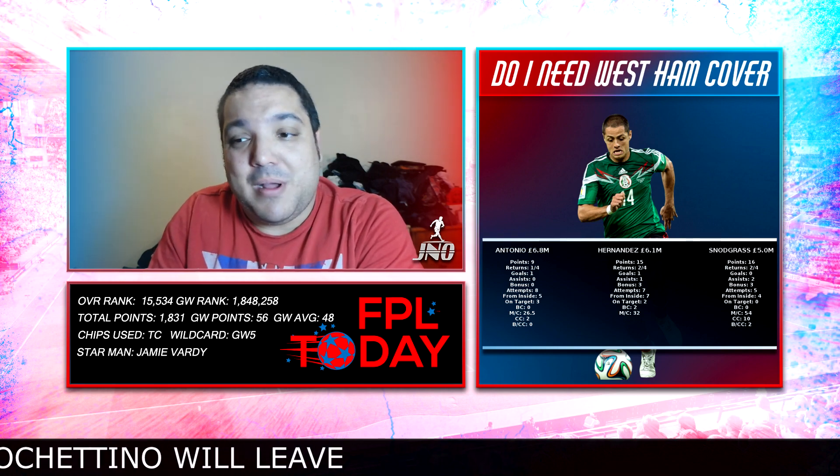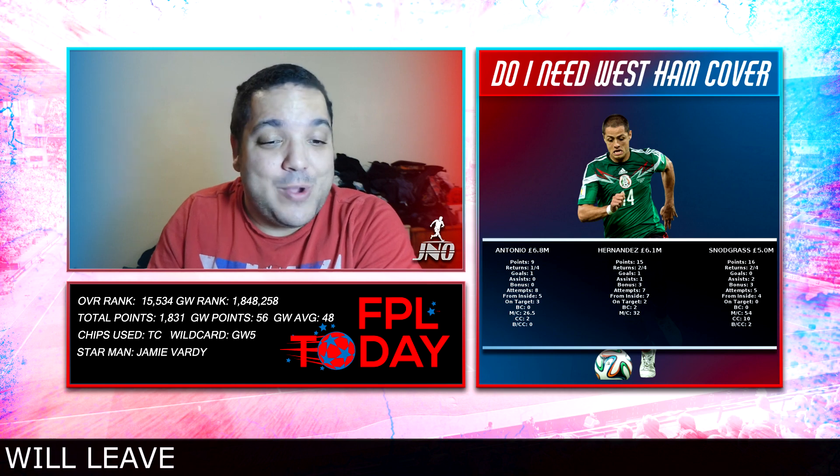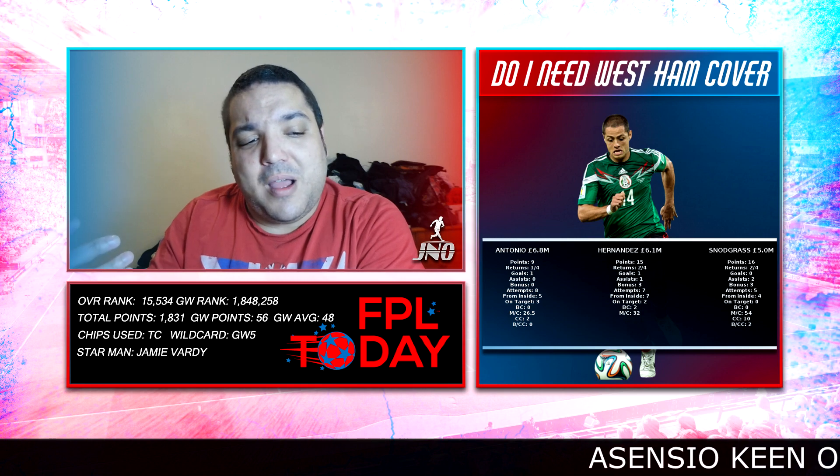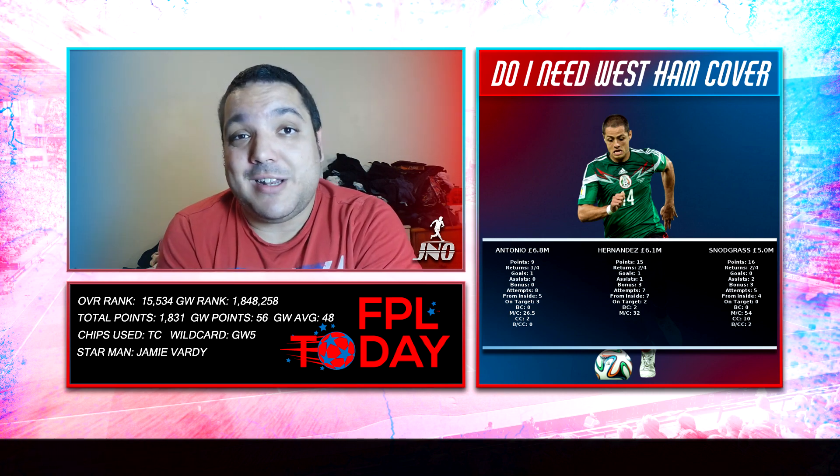Snodgrass at £5m has 16 points, two returns from four, two assists, three bonus points. Five attempts on goal, four from inside the box, and 10 chances created with two big chances created in the last four — that's the plus side. If I were going to bring in a West Ham player, it'd probably be Snodgrass, but I'd need to take out a midfielder for him. I could take out Pogba, but I have so much value in him. West Ham could easily lose to Huddersfield too.